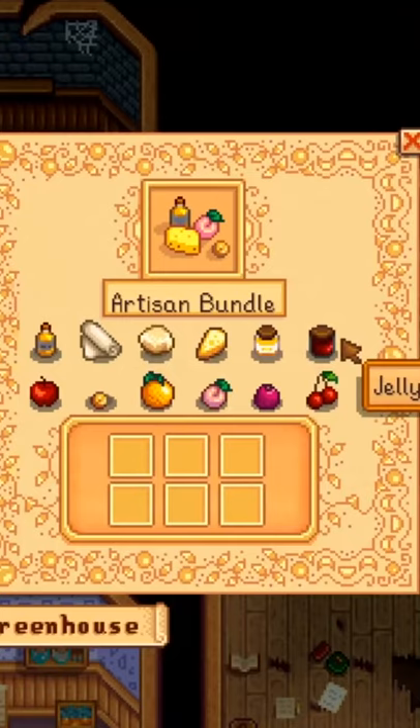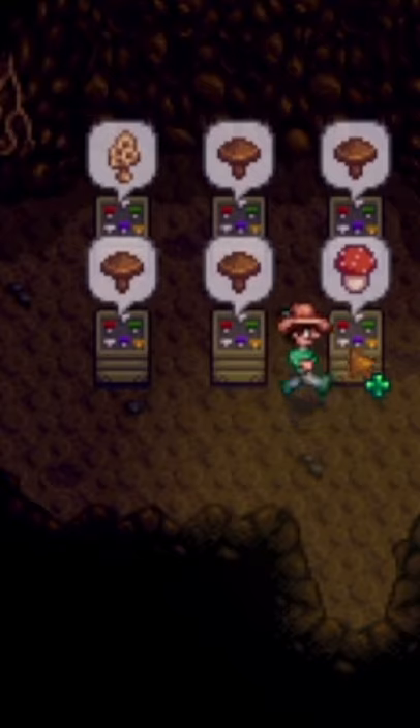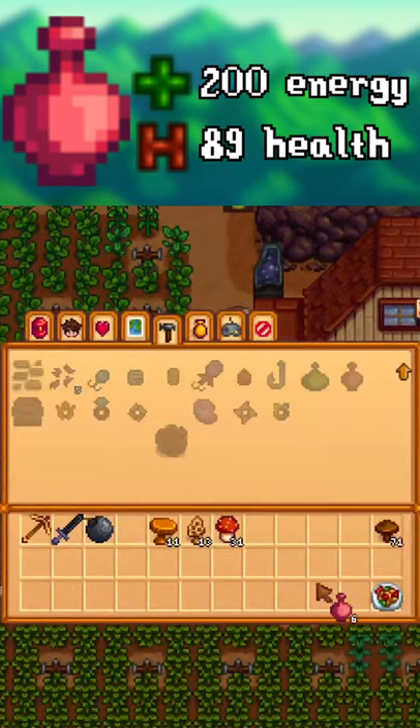So which one do I prefer? The fruits are great for completing the community center early and they also make great gifts to the villagers around Pelican Town. The mushrooms on the other hand are a great renewable source of energy in the early game, and in the late game can be crafted into some really cool items like life elixirs.